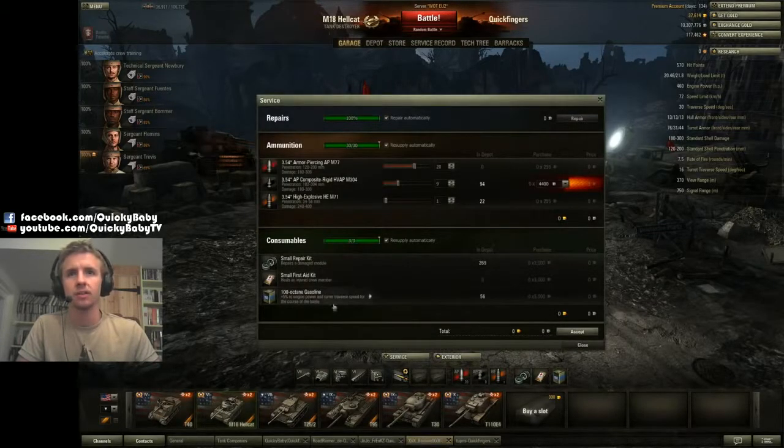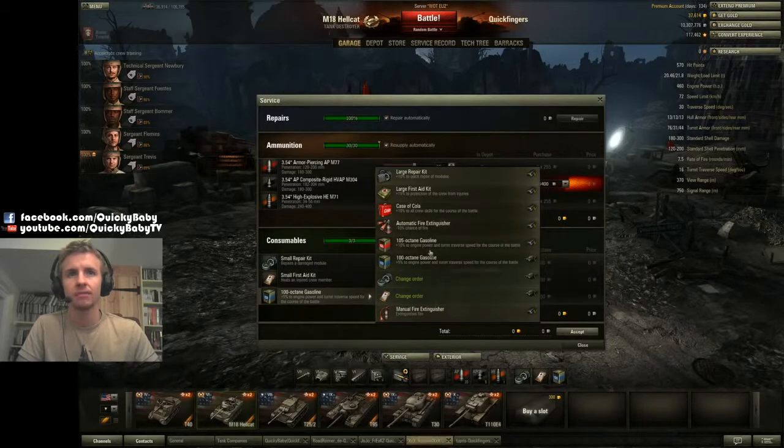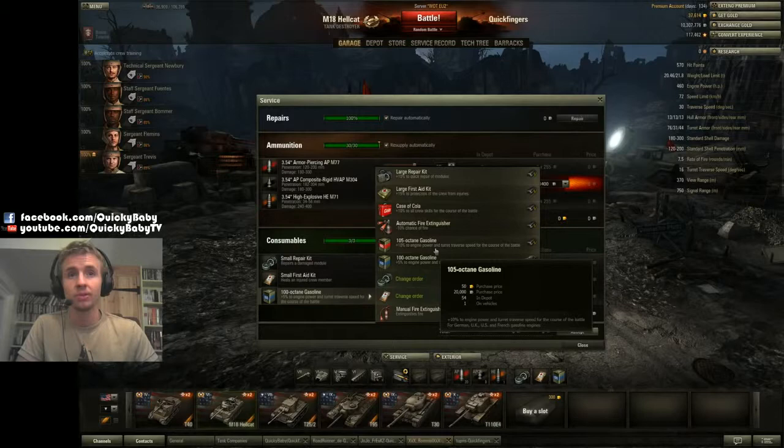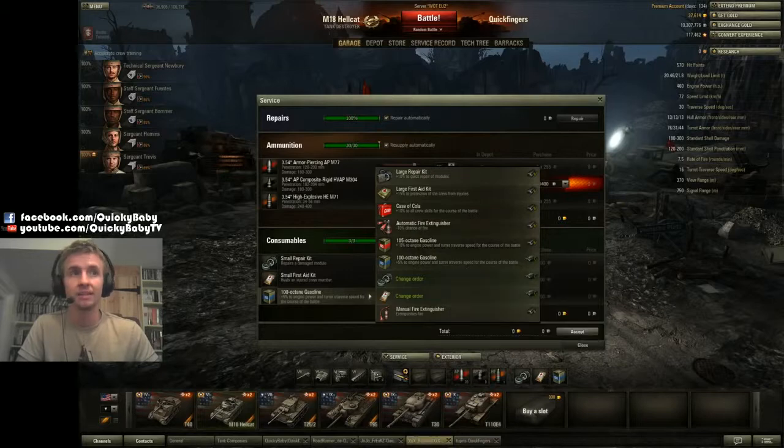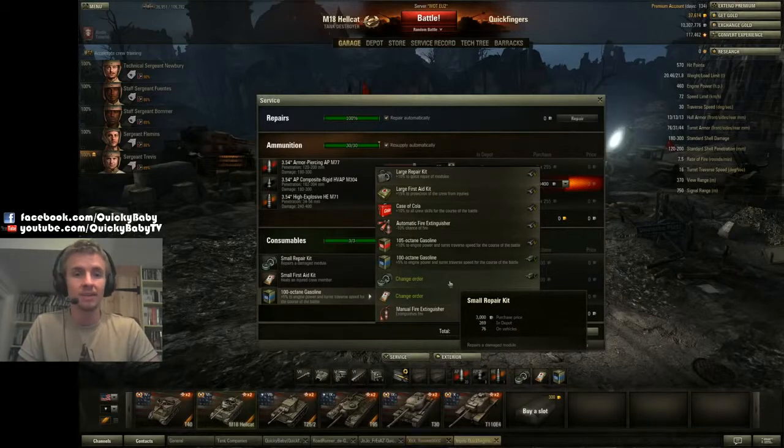One thing I also like to do in this tank is load the cheap fuel — I don't use the high octane stuff. In my opinion this is very, very important to use on the Hellcat: 5% increase to engine power and turret traverse speed. The turret traverse is one of the biggest problems of this tank, and anything you can do to minimize this disadvantage will be very much to your advantage.